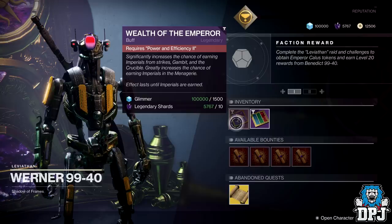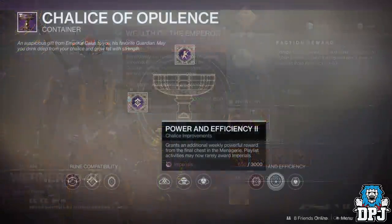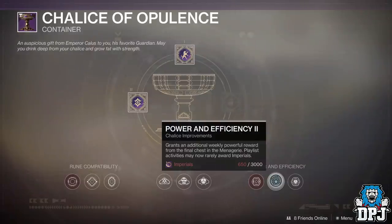The problem is you can only grab 3 of these buffs per week, so that's 1,500 Imperials from those buffs, plus the ongoing chance of getting Imperials from playing PvP, Strikes, and Gambit. This definitely makes unlocking the Power and Efficiency 2 node a must going forward if you want to get more Imperials.